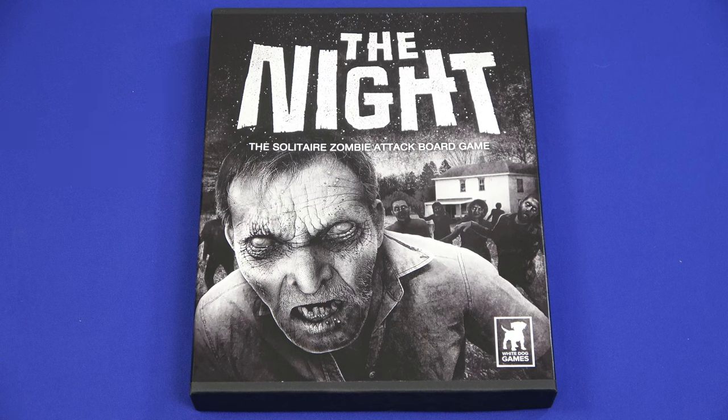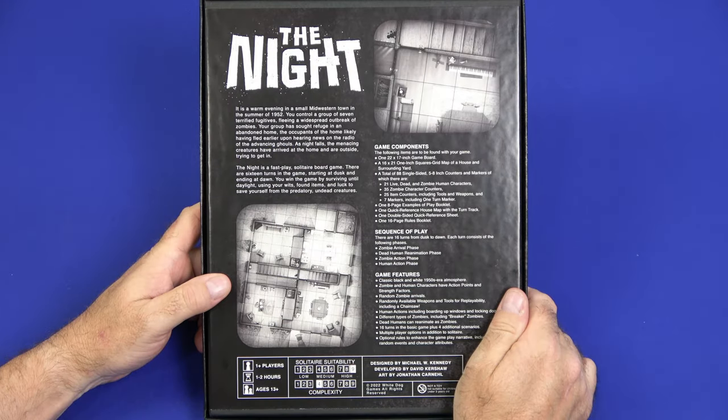If I'm right, hey, that's great. If I'm wrong, sorry John — I didn't mean to disrespect your artwork. But man, that's some fantastic art on the cover. So let's take a look at the back of the box. It is a warm evening in a small midwestern town in the summer of 1952. You control a group of seven terrified fugitives fleeing a widespread outbreak of zombies.